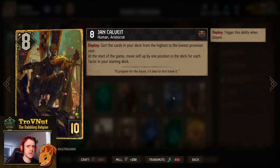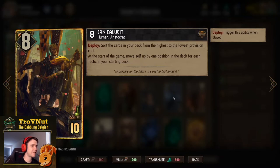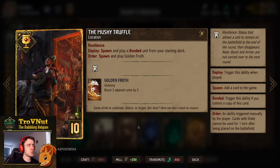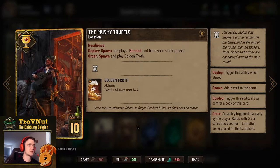Jan Calvait is key to making this deck consistent - eight power for ten provisions. On deploy you sort the cards in your deck from highest to lowest provision cost. At the start of the game he moves up one position for each tactic in your starting deck; we have five tactics including Obsidian Mirror, so he'll already be at position 20 - very close to your hand every time. Then Mushy Truffle - one of two carryover options. A resilient location that on deploy spawns the Illusionist, triggering Assimilate. On order it spawns Golden Froth for another six points of possible carryover.